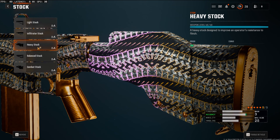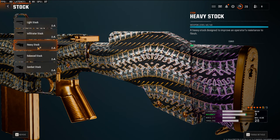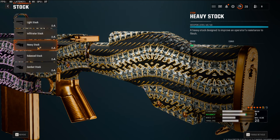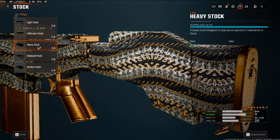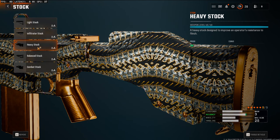Last but not least, over on the stock we're going to be going with the heavy stock. This is going to boost your flinch resistance a ton. In my opinion, using marksman rifles and snipers, whenever you get shot the flinch is really really bad. So putting this stock on definitely helps out a lot.